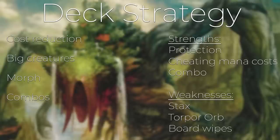Strengths of the deck: Animar has protection from black and white, and a lot of the single targeted removal spells come in those colors, so your Animar is going to have some built-in protection. Cheating mana cost is really strong and Animar has that ability, and he is able to combo off very quickly. Weaknesses: stax effects are going to be tough for Animar, and Torpor Orb — which cuts off your enter-the-battlefield abilities — is also going to be tough. Any board wipe, since we're playing over 50 creatures, is going to be hard to beat.